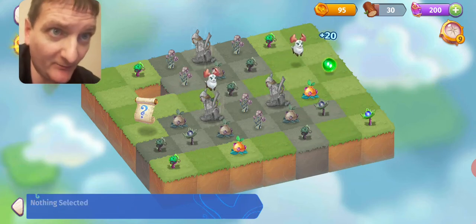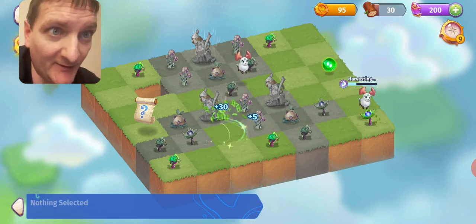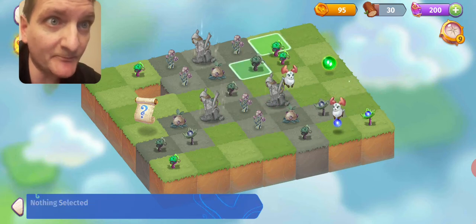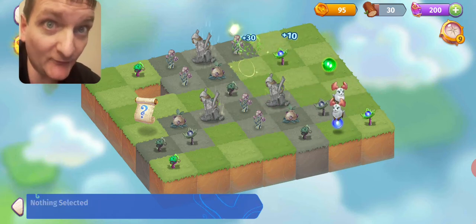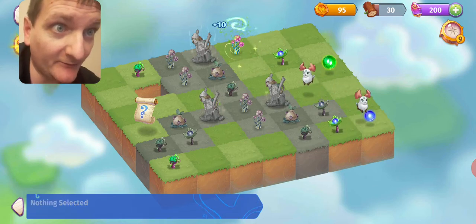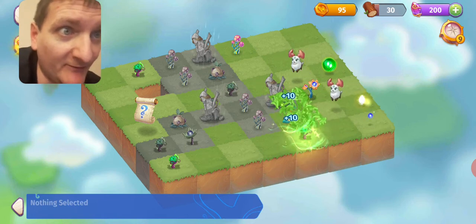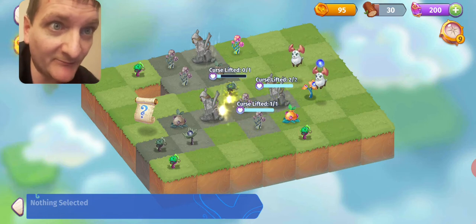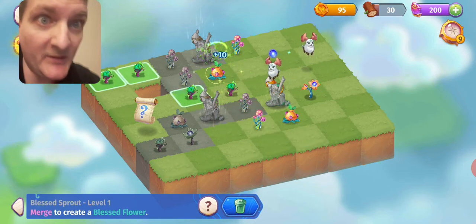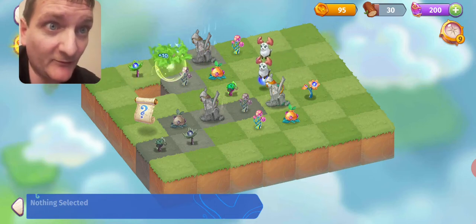They come together like that and form something else. The trick of it is to get other things that are cursed out from being cursed — so like right here, that flower right there, you see how that one just came out of being cursed? These things have light that comes out of them and they go uncursed. You'll just keep on doing these over and over.